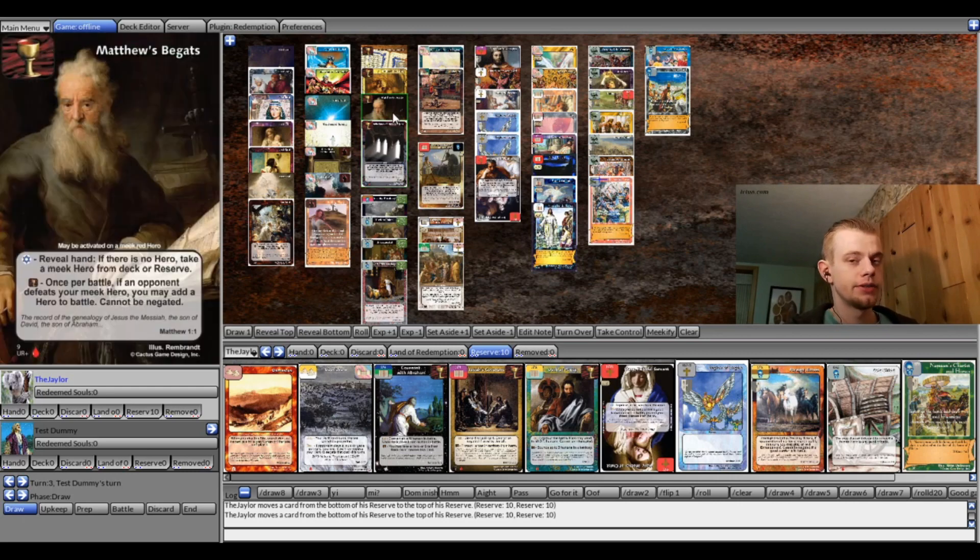Matthias of Gath — that one's definitely pretty good. Because if they happen to have something like regardless of protection or whatever and take out one Legion, you just add another one to battle. It's that simple and very easy to do.